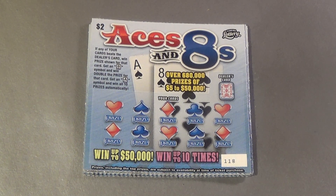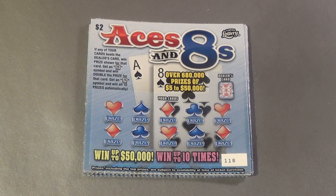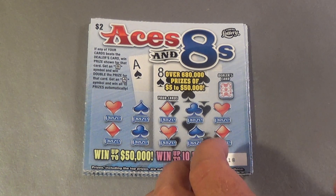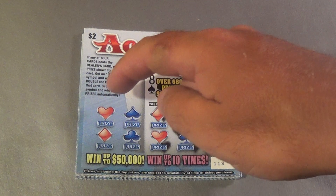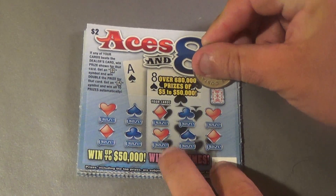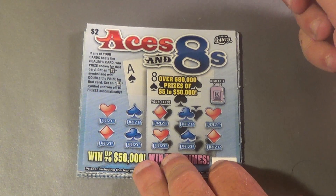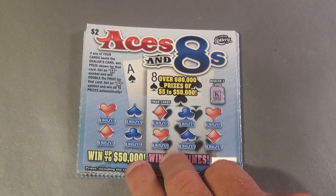This is Scratchers on Saturday with the Saturday Big Game, and it is a $100 one this week. We'll start with 10 of the brand new $2 Aces and Eights. What you have to do is beat the dealer's card, or get an ace or an eight — eight doubles, and ace wins all. Our dealer's card is a king, so there's only two ways to get that: an ace or an eight.